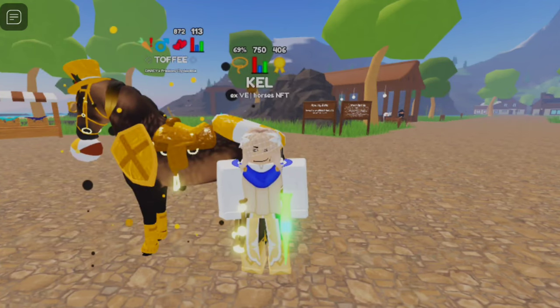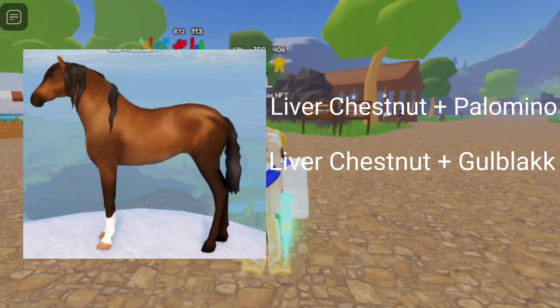Next is Chocolate Palomino. For that, you need Liver Chestnut plus Palomino, or Liver Chestnut plus Gold Black.